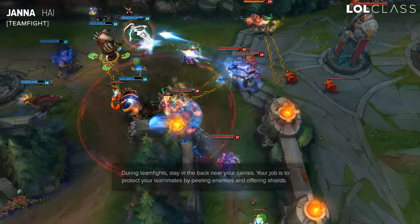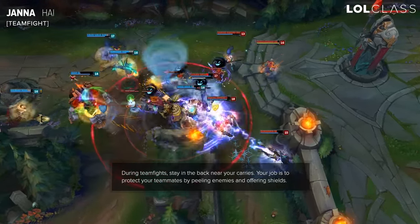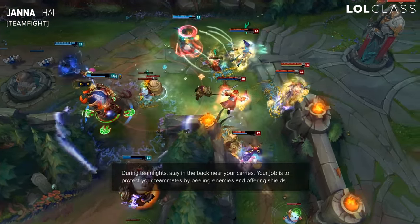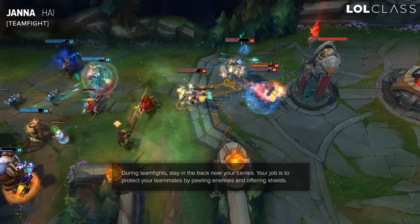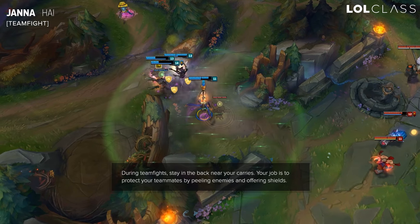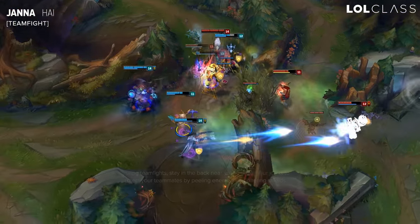For Janna, you generally want to stay in the back. She's pretty squishy and she's very strong in the sense that she can spam shields and look for good tornadoes. Basically your entire job is to peel — keep every member alive that you can. Look around, see who's dying, see if you can save them by tornadoing, shielding, or ulting them. Do your best to keep everyone alive and make sure you don't die either, since you're not very good at going in.